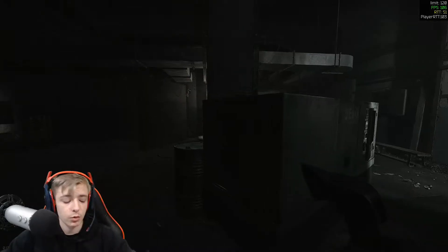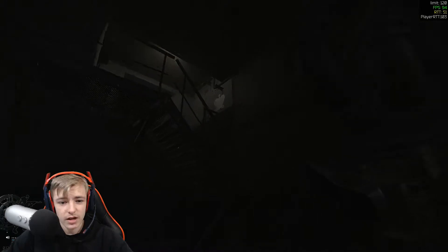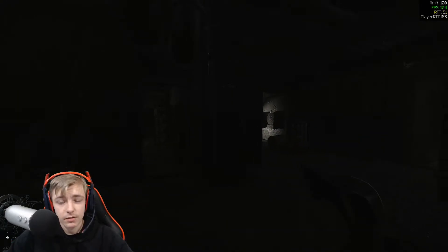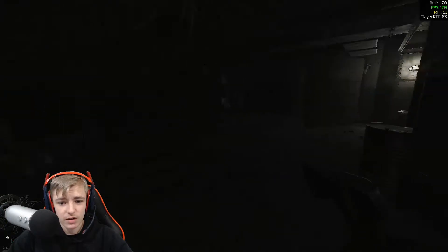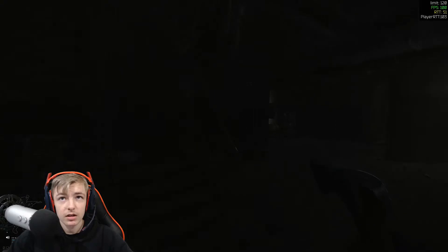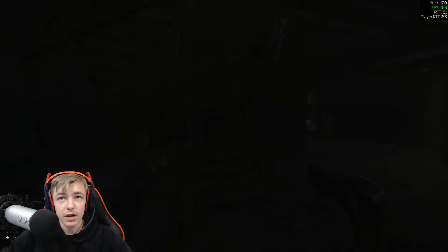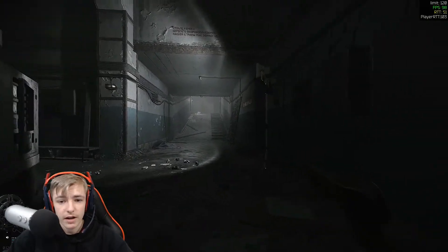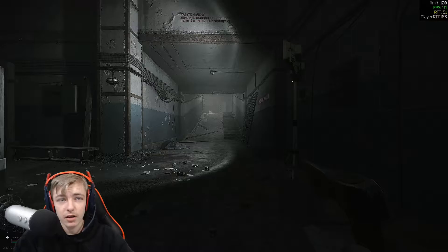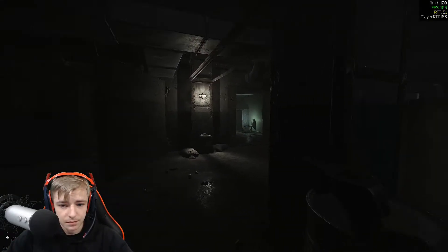A quick tip before we get started: near every single entrance you'll see the symbol of the building, which will help you figure out where you are. Starting in this room - it's very dark but I'll show you as best I can. To the right from the bottom of the staircase, this passage up here will take you to the dome area of the tunnel system - that's one entrance.